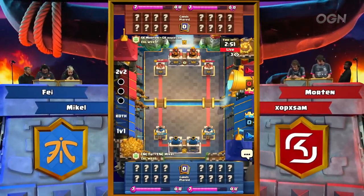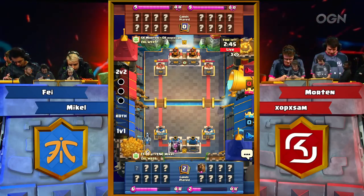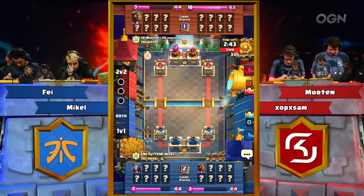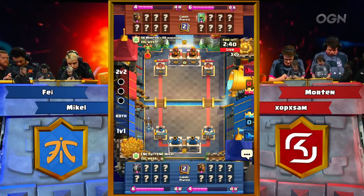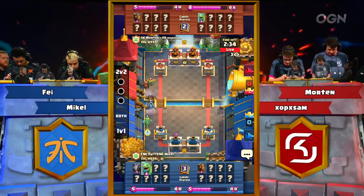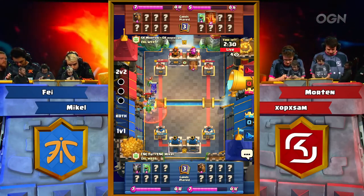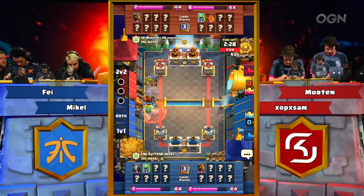It was interesting — earlier this week we saw the meta in 2v2 kind of shift again. Not seeing any Royal Giant earlier in the week; we saw a lot of Graveyard Freeze, Double Graveyard Freeze. And now today we're starting off with Double Lava Hound. Lavas will meet at the middle with relatively similar support, as well as the MVP of 2v2, the Baby Dragon, coming out for both teams.